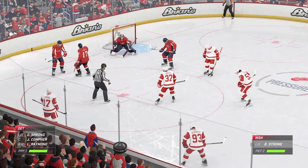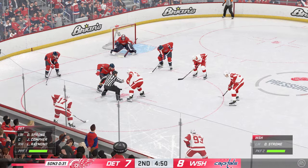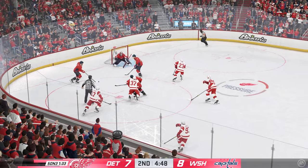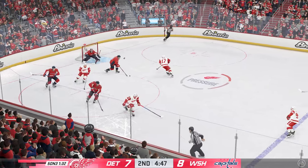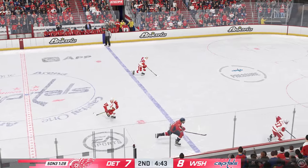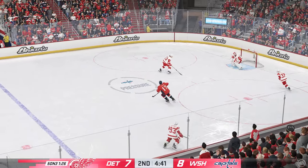The Red Wings roll out their man advantage unit and they've got lots of time with this five-on-three. The long five-on-three — yes you have more time and you know that you've worked on this in practice. The coach wants you to be patient with the puck but they want you to find an opportunity to drive an attack. You have to move it or you have to fire it.